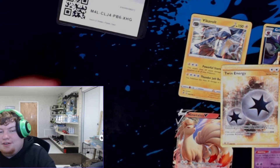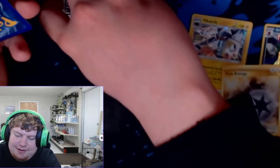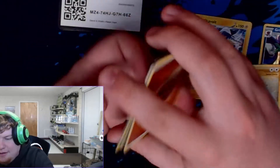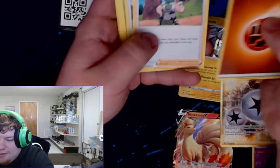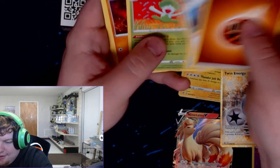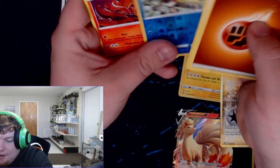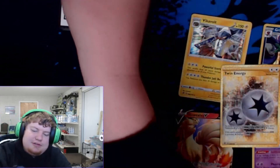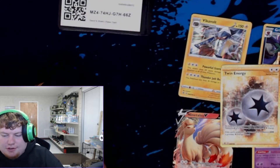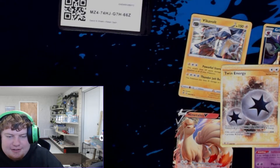That's another green code. Oh no, did the box draw dead? Fighting Energy, Milo, Tufted— that's a little peculiar — Lombre, Rolycoly, Applin, Hatterene, Magikarp, Meditite. Reverse Arrokuda, and Ninetales. Nice old Reverse Arrokuda there. We've got five packs to go. I hope that energy wasn't the last skill thing we pulled.